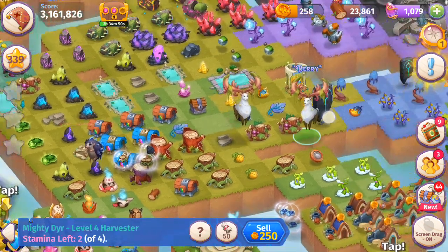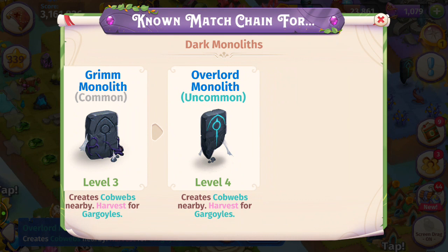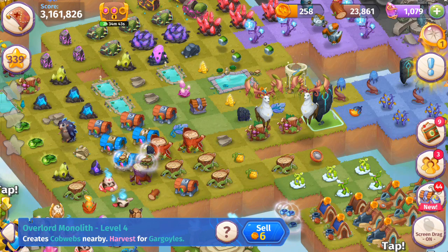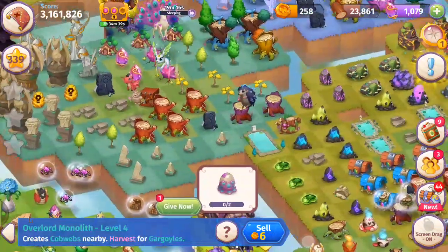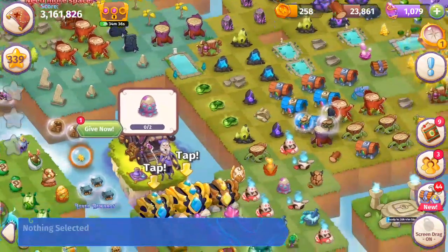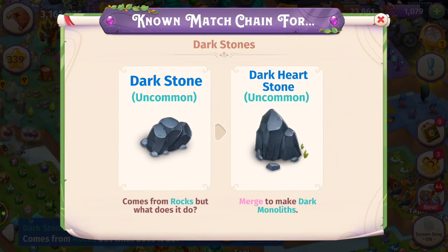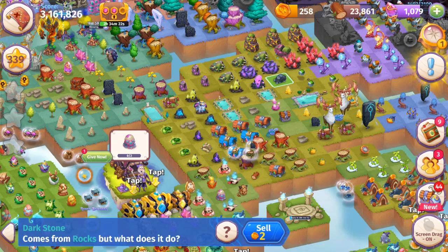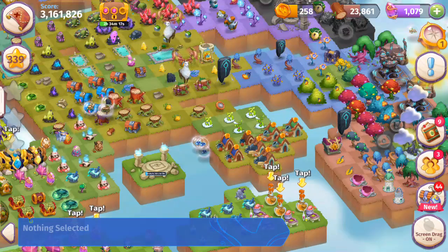If you have a level four monolith you can go ahead and merge it — you're just going to get a bunch of druid stones. How to get the monolith: you get them with the dark stone, which is like the fungus log or undead wood. You can merge those and they're going to give you dark monoliths.